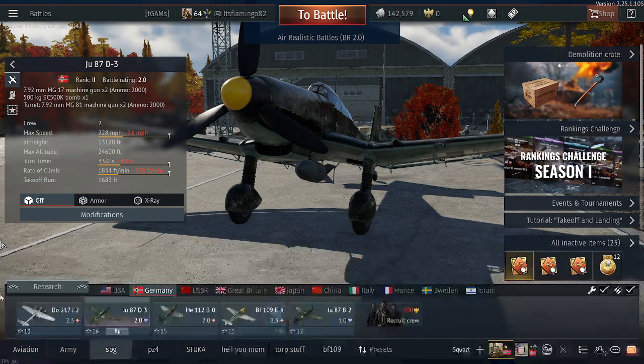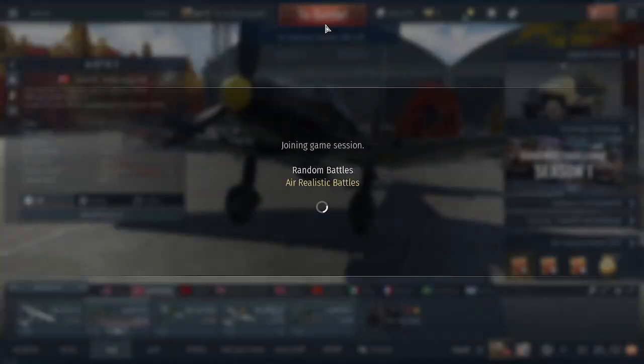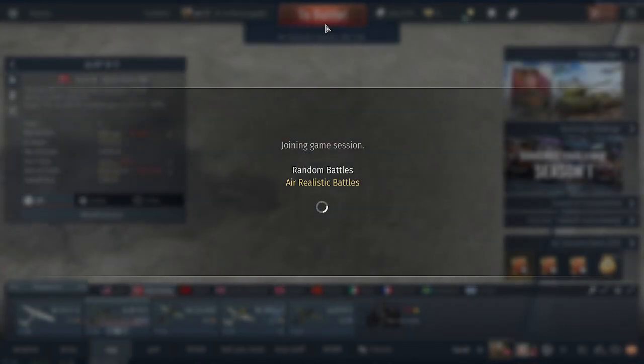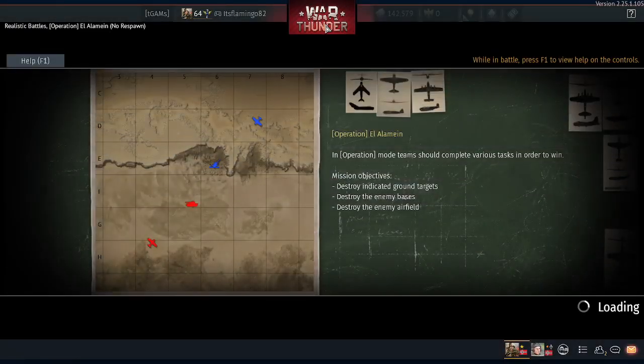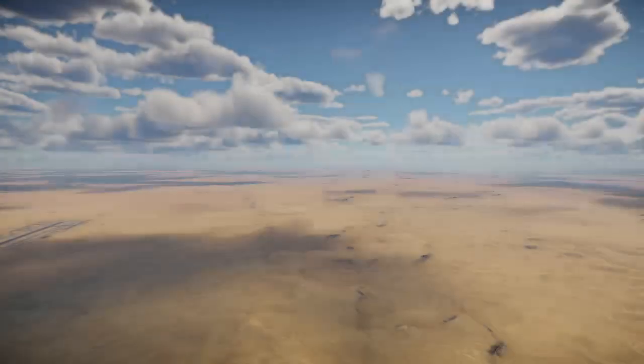Napalm just does fire damage — there's a little bit of explosive to it, but it's mostly fire. I've noticed in realistic mode they do good at killing bases but that's about it. Otherwise it can't do very much.